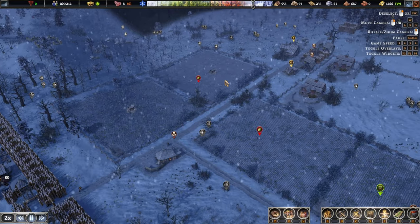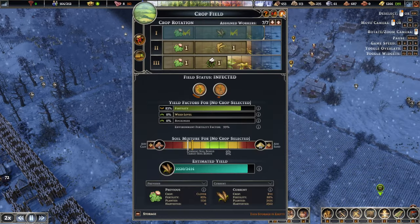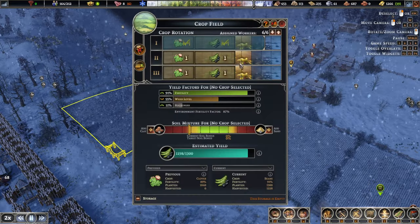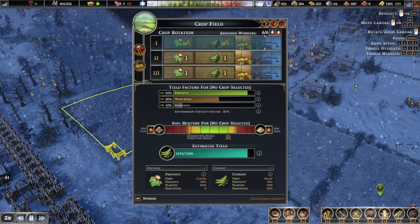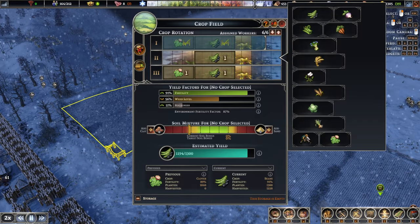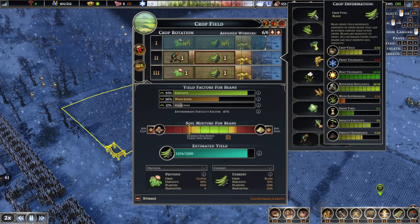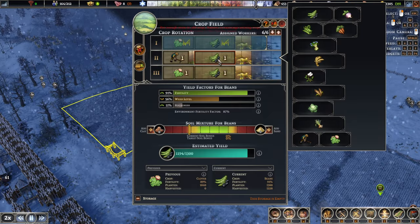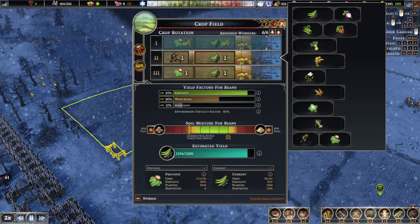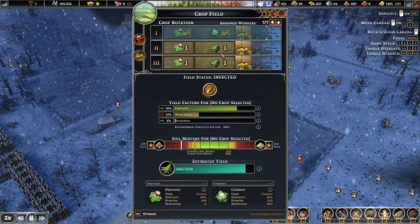I'm thinking maybe we have to increase the size of our farms as well. Maybe. You're doing pretty fine, aren't you? Tons of wheat. How about you do a little bit of work on here? Rust tolerance is non-existent. Okay, let's leave you be. And that should be actually fine.